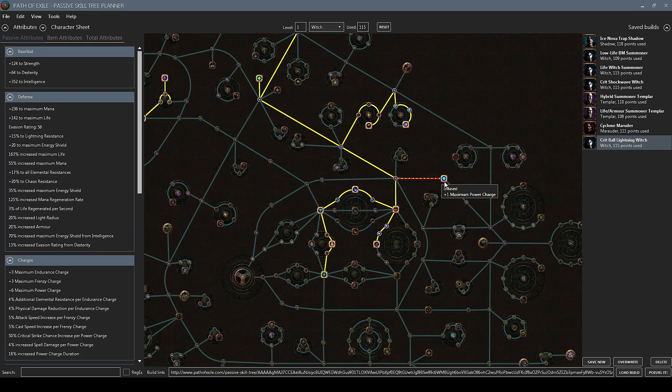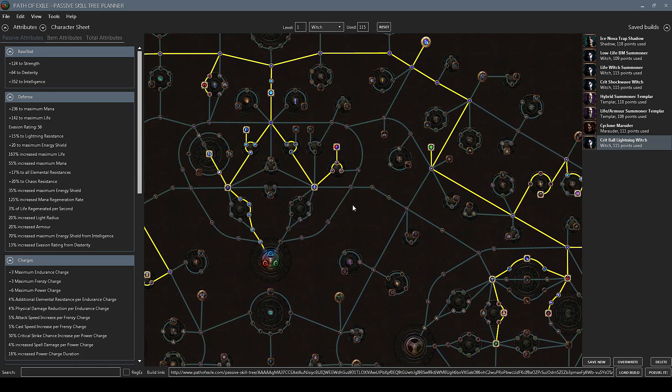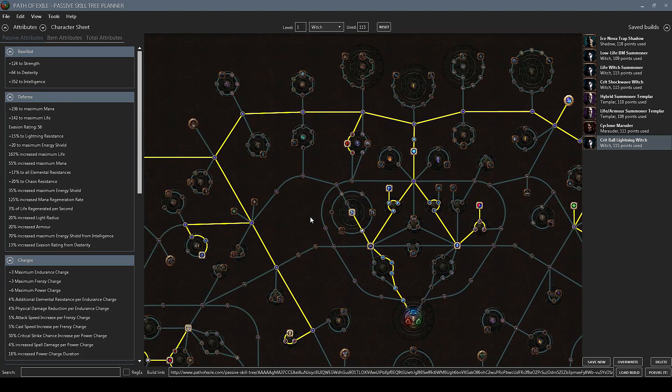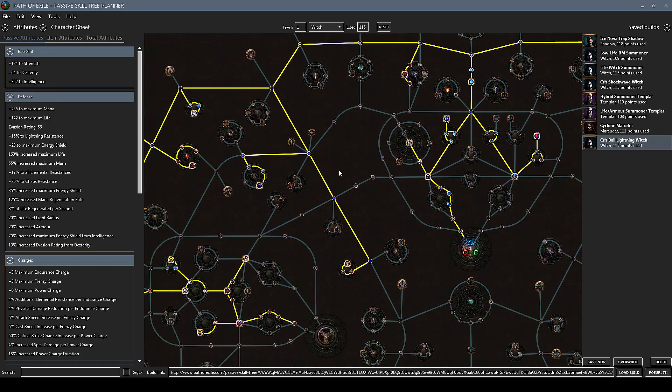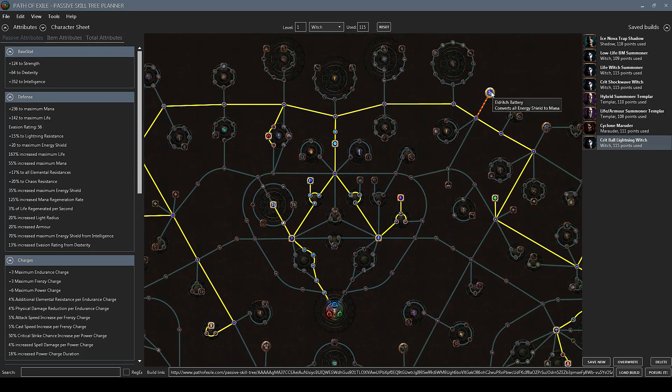Since we're using seven power charges we get 28% increased spell damage, which is pretty nice. Seven power charges is only possible if you choose to help Alira on merciless difficulty, so that is what I suggest. We're also picking up more crit through the assassination skill node, a lot of life throughout the tree, and a dexterity node to help with leveling skill gems — though you should be able to spec out of that later. We also pick up eldritch battery to convert all our energy shield to mana.